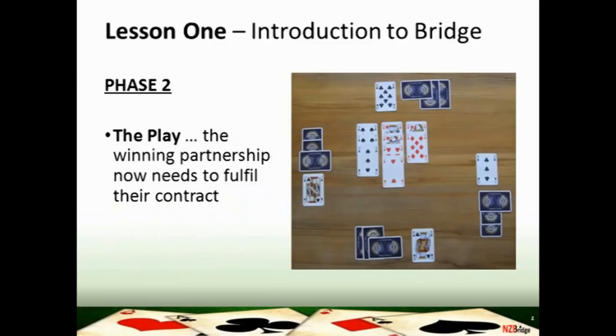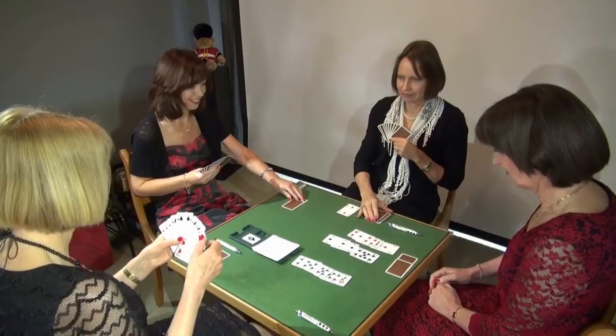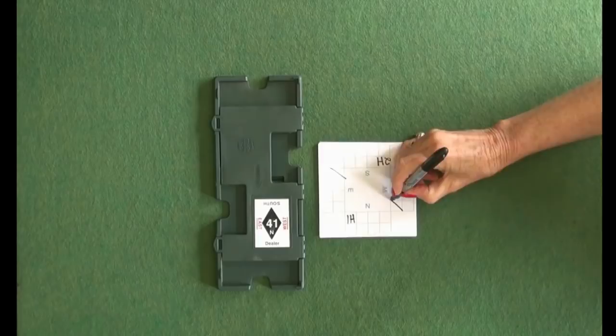We're going to watch some friends playing a game so you can see bridge in action. In the first phase — the auction — that's the process of talking to each other to describe the contents of your hand. The dealer is the first person to bid. Bids must be made in the correct order, clockwise. If you have nothing to say, you can pass. The bidding is written down and the auction concludes when there have been three passes in a row.